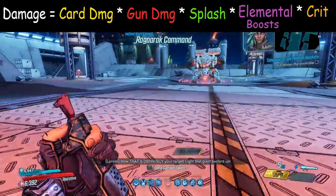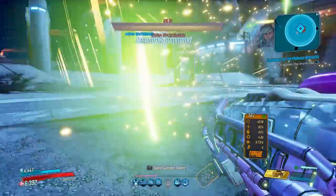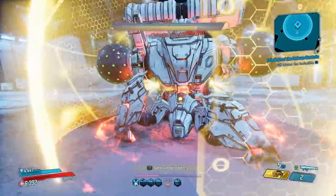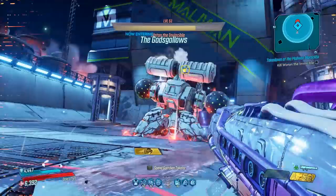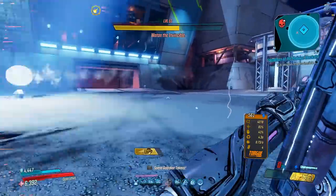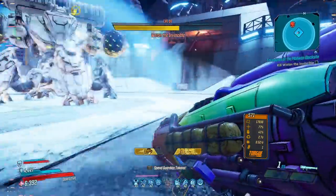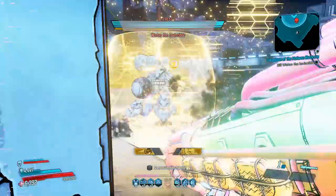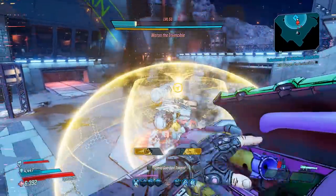Now we've explained every single category in the basic damage calculation formula. In Borderlands 3, there is a category that certain things fall into. Anything in a category is additive with other things inside that same category, and then each category is multiplicative with each other. This is the core concept of how damage works in this game.